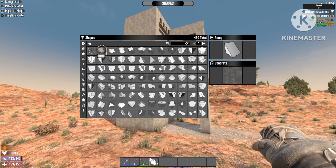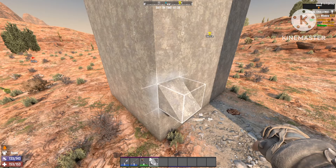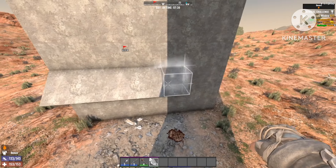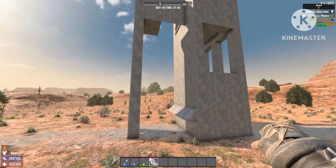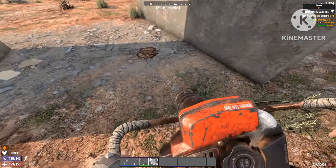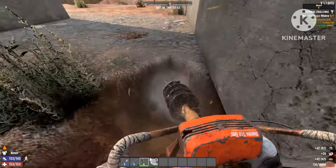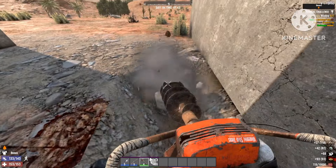The first secret: select the ramp block and place it on the second block from the ground, just like this. I'll show you in a bit why we're placing those ramps, but as you can see it's right under the point where the zombies will drop down. After placing the ramps, go right around your structure and dig one hole deep, just like this.